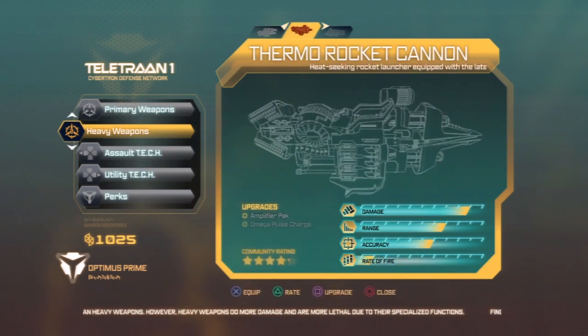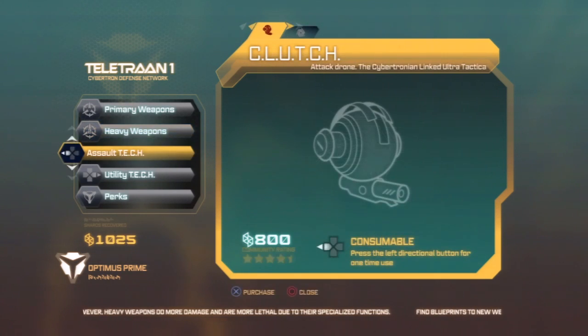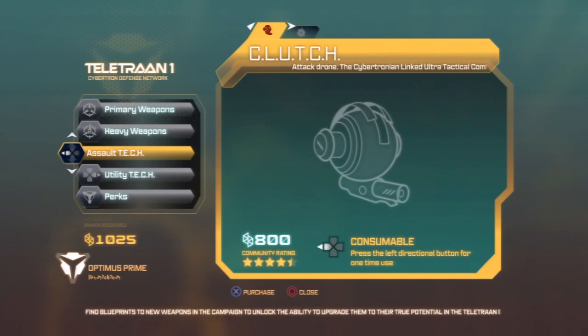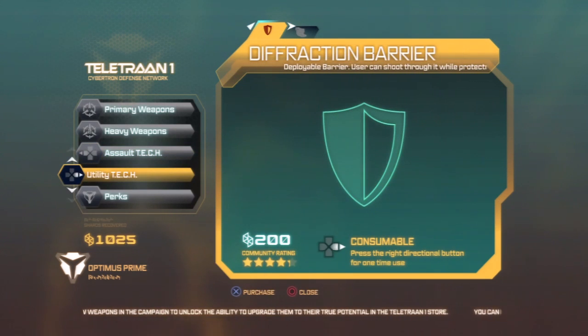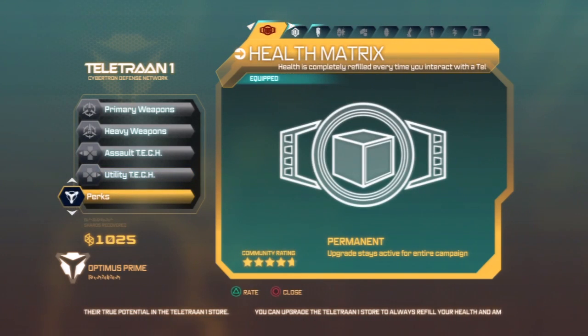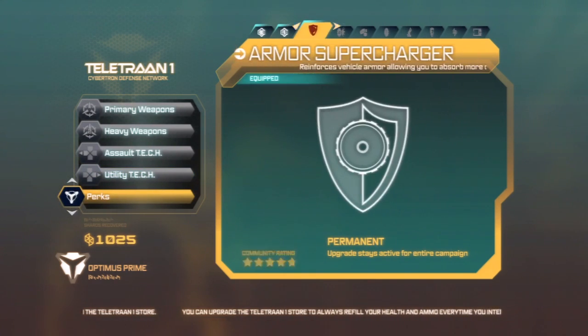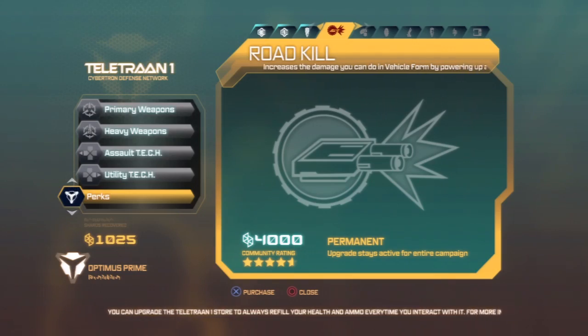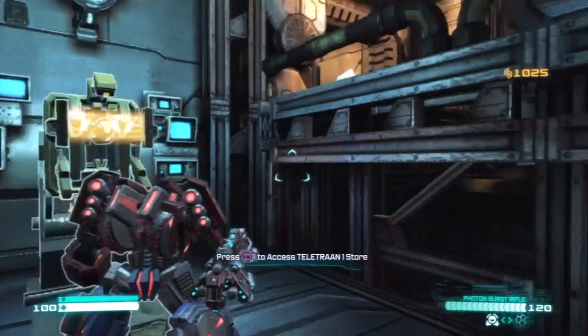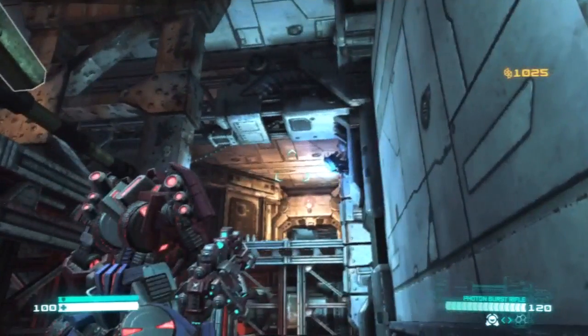Heavy weapons — I think I'm good with what I have. There's my Energon Cash here. I don't have a lot, so I think I want to hold on to everything I have right now. Definitely too expensive for me right now. It was good to access the store, though.